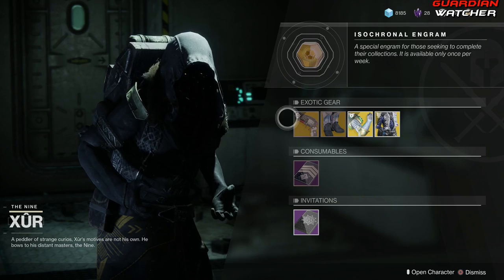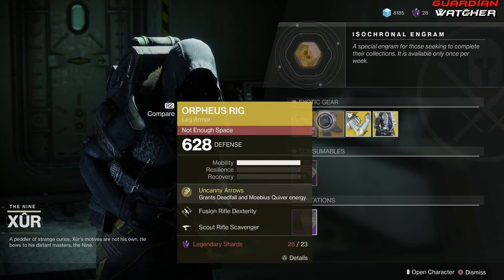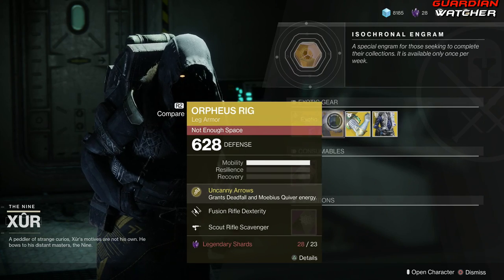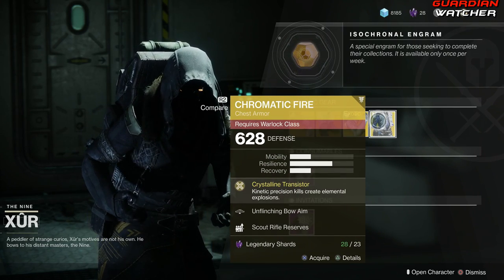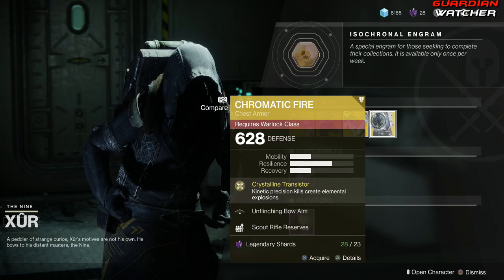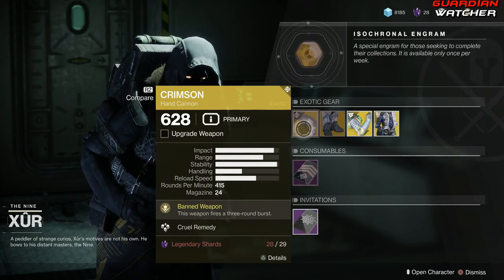Like always, we're going to start with the left hand side. We have the Crimson, which is an exotic hand cannon. Then we have the Orpheus Rig for the Hunter, the Worm God Caress for the Titan, as well as the Chromatic Fire for the Warlock.